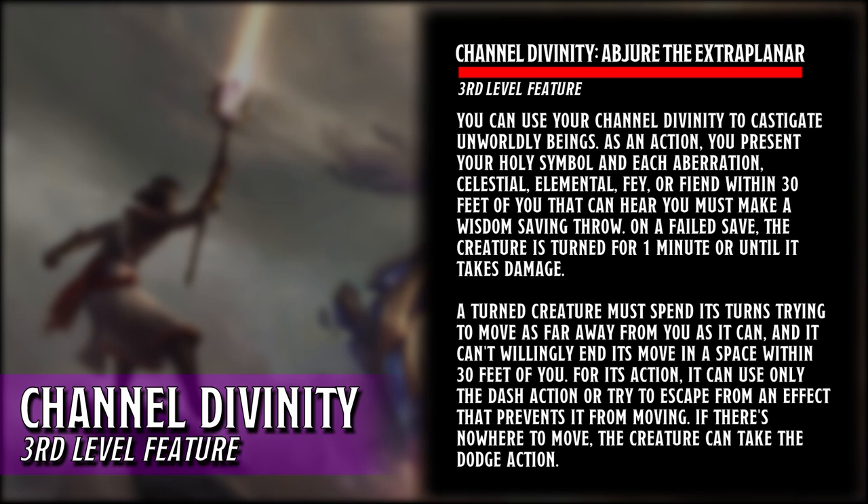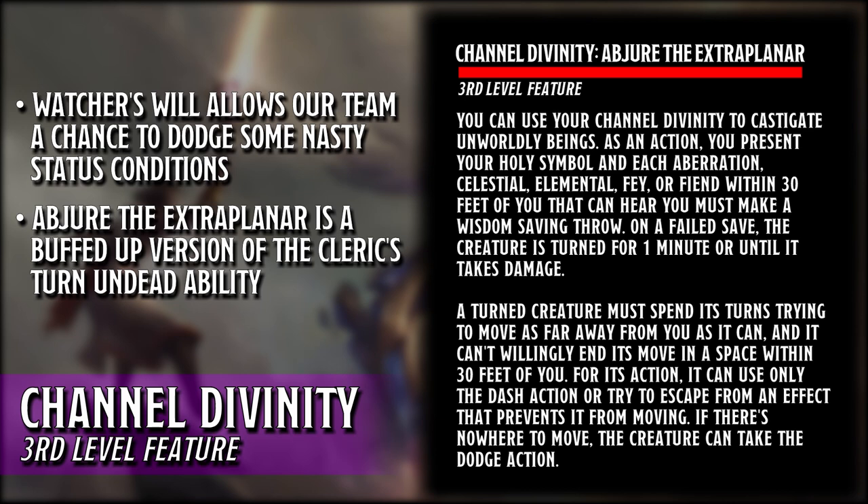Watcher's Will is a great Channel Divinity and I can see it being our most used option. It will give our party members an increased chance of avoiding some pretty nasty status conditions that can take them out of the fight. Abjure the Extraplanar feels like it was taken straight out of the Cleric's Handbook and that's not a bad thing. While the party Cleric will only be turning undead, the Watcher subclass can pretty much turn every other creature type in the game.